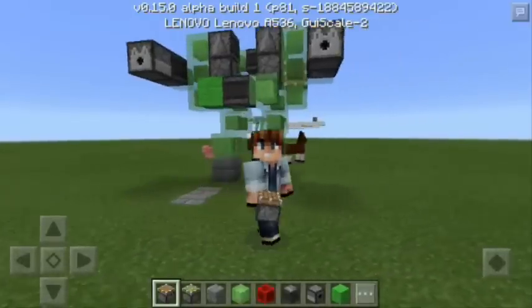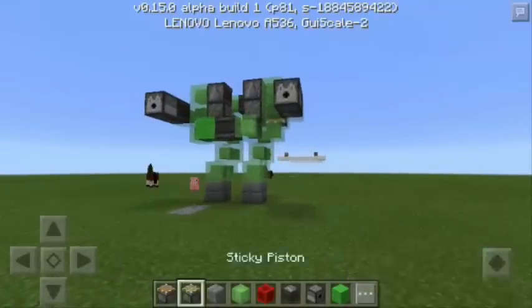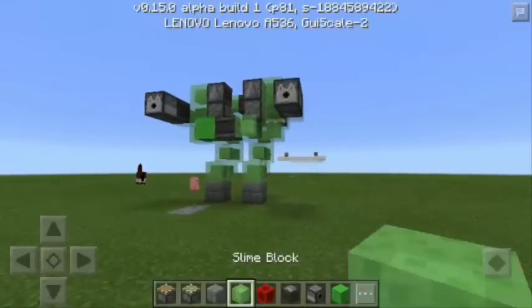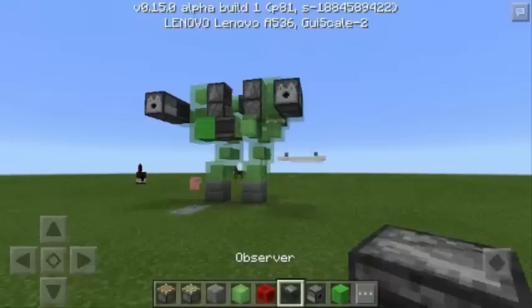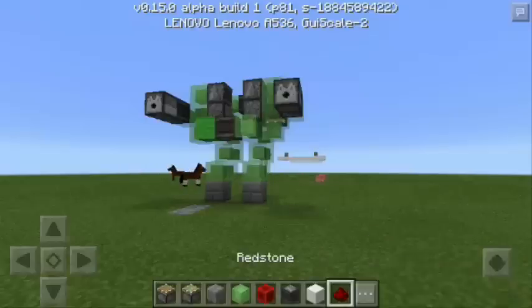So here are the things you'll need: the first one is piston, sticky piston, stone bricks, slime block, block of redstone, observer block, dispenser, lime wool, block of quartz, redstone dust, repeater, and button.